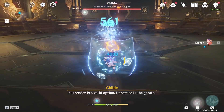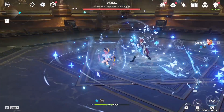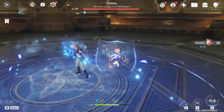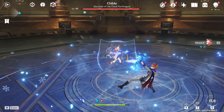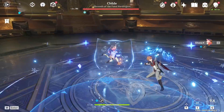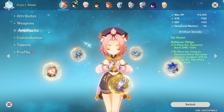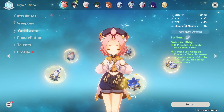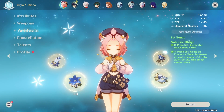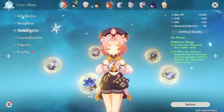You actually need a lot of massive healing to make this artifact set worth it. For a character like Diona, where you have to stand on her AoE field and it only heals one character at a time, this artifact set is not that good. Running something like four-set Noblesse or four-set Instructors on Diona to buff all party members is going to be significantly better than trying to do damage on Diona.